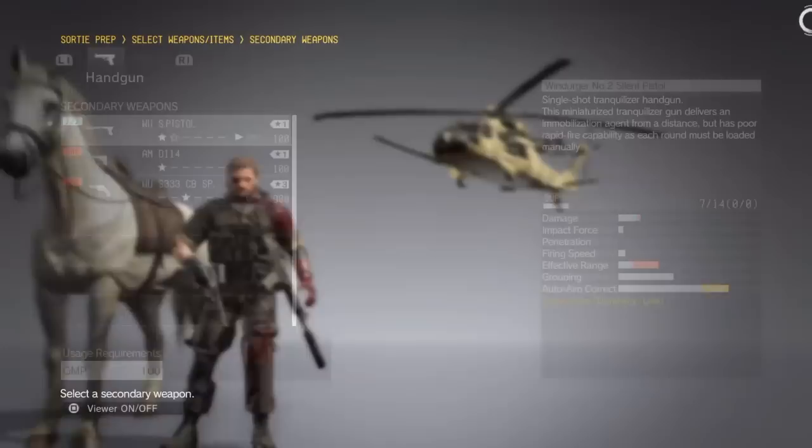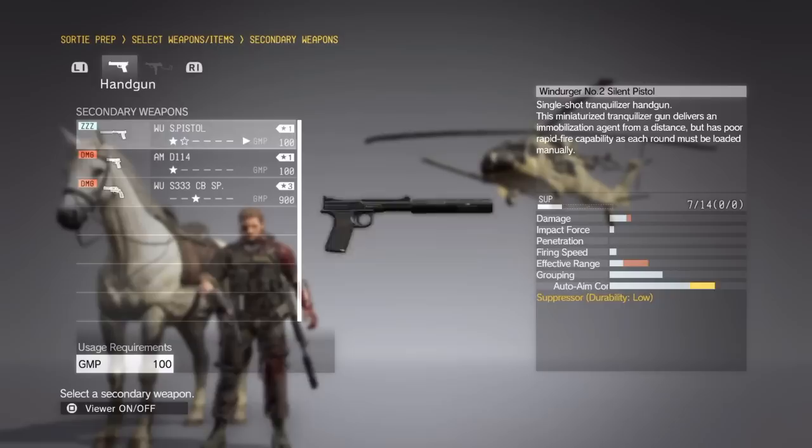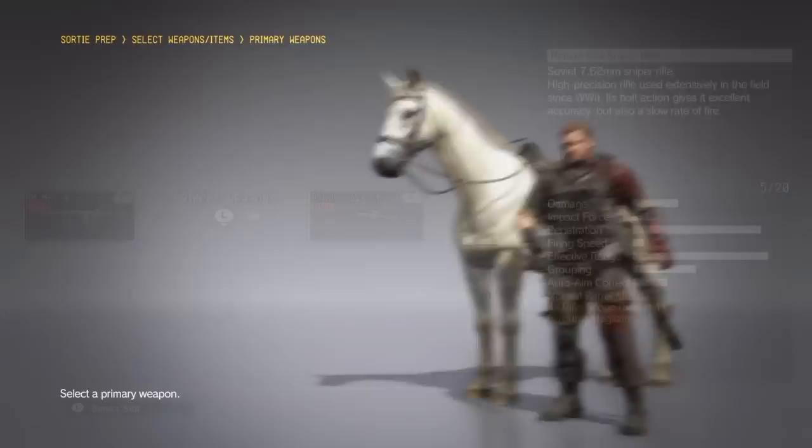The loadout section is where you set Snake up before going into battle. You have loadout 1 and loadout 2, so you can have presets. My first loadout has all suppressors on for going silent, and my second loadout has him carrying a riot shield from the game pre-order, in case I want to go in loud with all suppressors off.